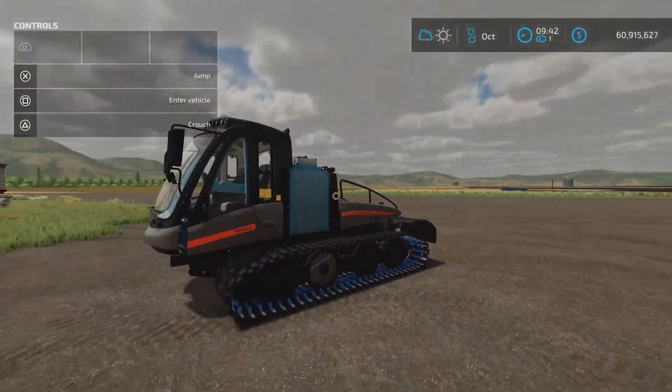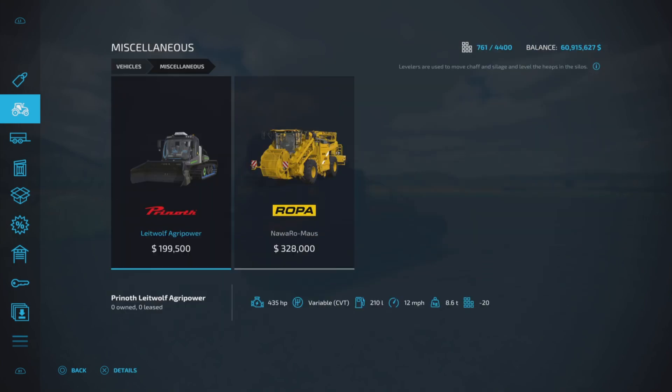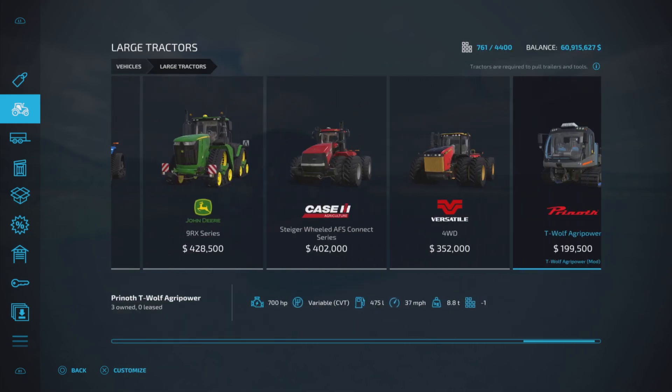So where do we find this? This is going to be under large tractors. Just a quick peek — here is the LitWolf AgriPower, the base game version, and this is a modified version of it, and very smartly done, I might add.